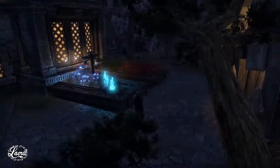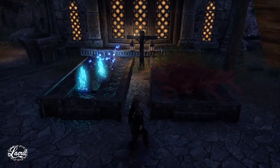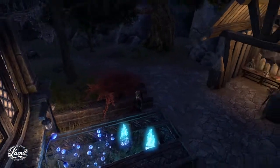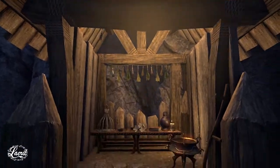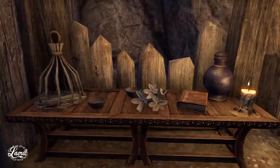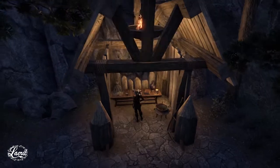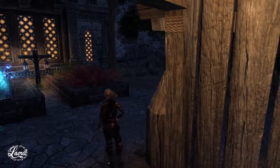Around the back here we have a small garden with planters — it's supposed to be herbs and alchemical ingredients growing back here for the shop, so they've got their own supply chain and don't have to rely on caravans of goods. Also back here you can see I turned the little stable building that I can't move into a sort of drying house, or somewhere they might prepare potions outside if they don't want to do it in the shop.